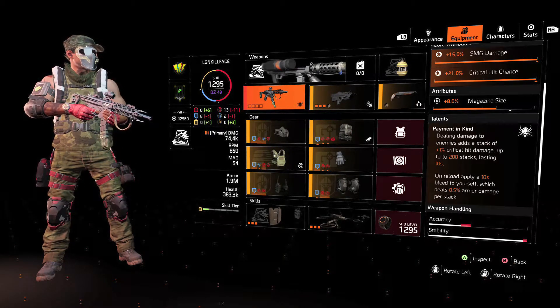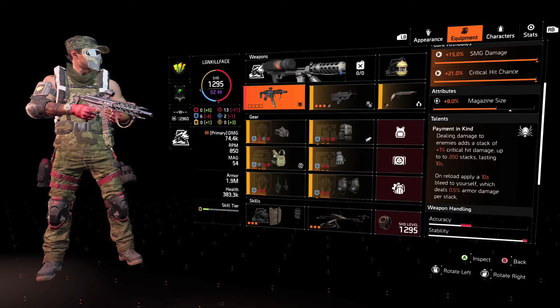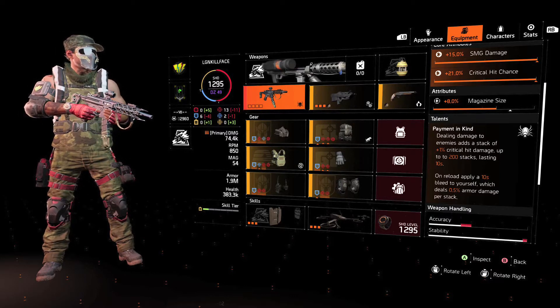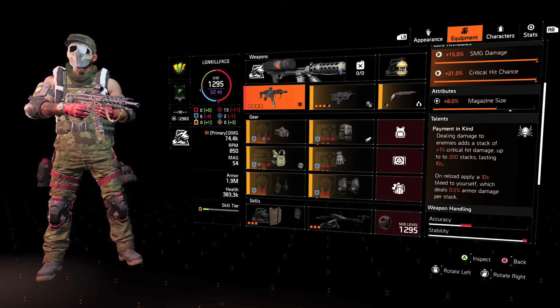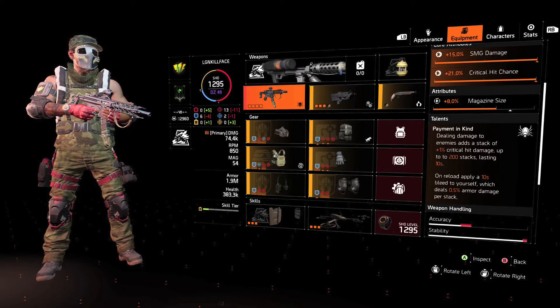Let me read it over. The Payment in Kind talent: dealing damage to enemies adds a stack of one percent crit hit damage, up to 200 stacks lasting ten seconds. That's insane — the fact that it stacks up to 200 is ridiculous. On reload, it applies a ten-second bleed on yourself which deals 0.5 damage to your armor per stack. This gun can absolutely kill you. For anybody that hasn't used it yet, it will absolutely end you if you don't plan accordingly. This gun will drop you — because the stronger you get, the worse the bleed gets.